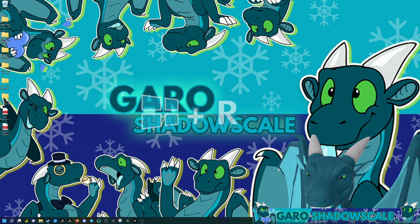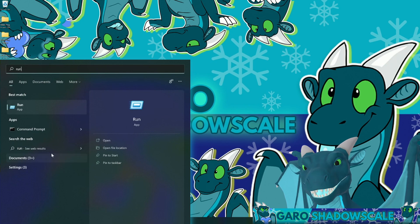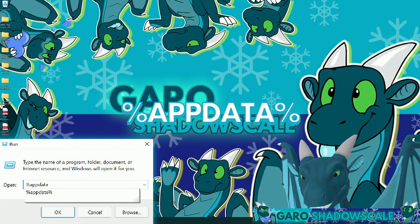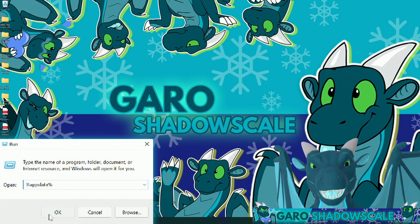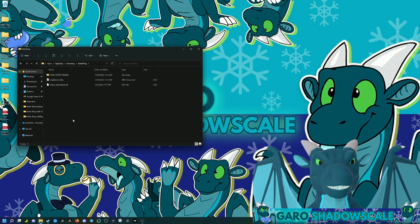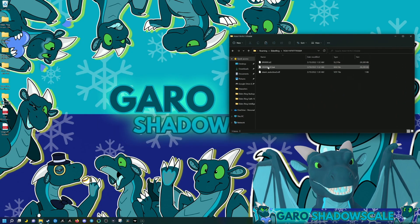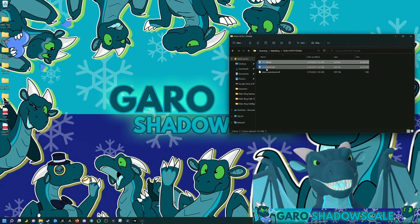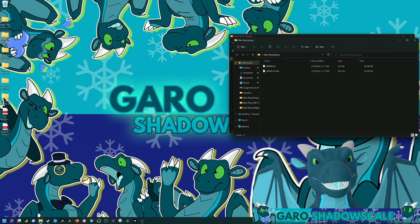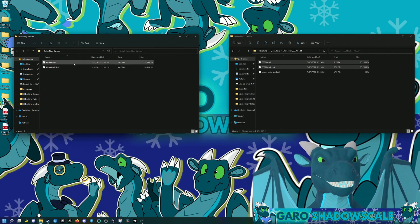You can either hold the Windows key and press R, or go to search and type 'run' and open that app. Type in %appdata% and hit OK. That's going to take you to the AppData folder. You can see Elden Ring is here — double-click on that, then double-click on the folder with a series of numbers. Right here, these two files are exactly what you want. Copy these two — these are your save files. Then wherever you put your backup folder, paste them into that folder.